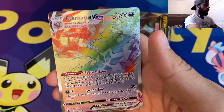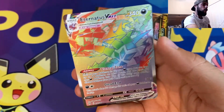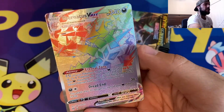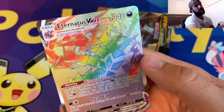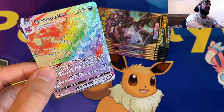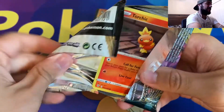Again! We pulled it again — Rainbow Rare Eternatus VMAX! Boom! What a pull. One of the most beautiful cards in this set, absolutely awesome. I haven't pulled a lot of Rainbow Rares — I've only pulled this one and the Salamence VMAX, and this is the second time pulling this one. I'm not complaining, I am actually very happy because that is such a beautiful card. Eternatus VMAX Rainbow Rare has been pulled — boom, shakalaka — and that just made me a very happy camper.